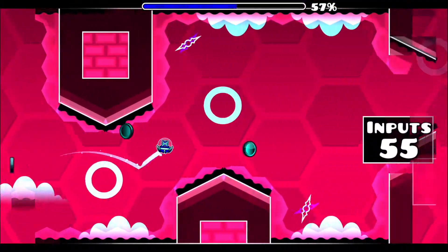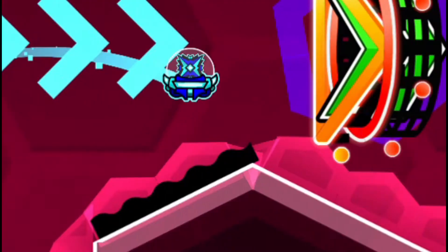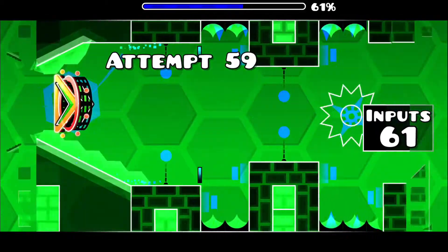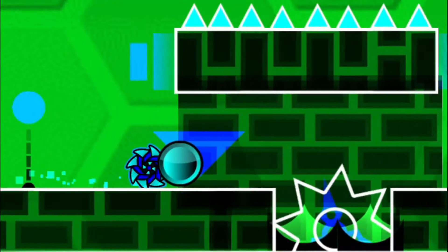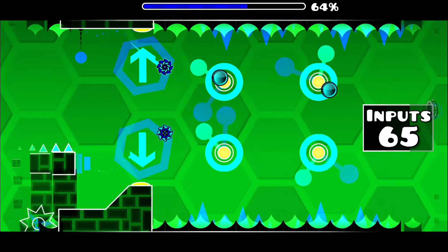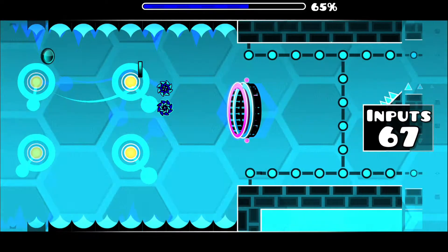Time your flaps as carefully as possible, as your last input just barely allows you to enter the dual ball portal unscathed. Once we reach the dual ball, proceed as normal, but use only one input for this ball below. By doing so, you'll pull off this iconic technique where your balls are oriented in the same gravity, and you bounce off only this top set of orbs.